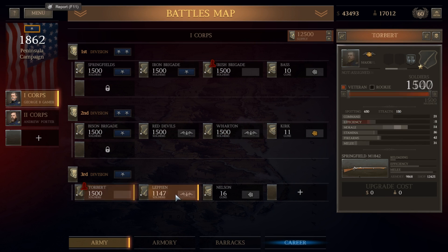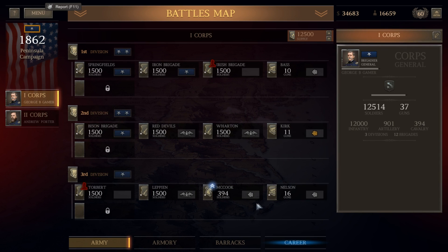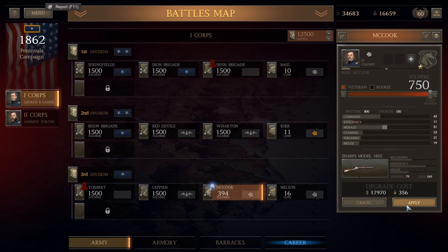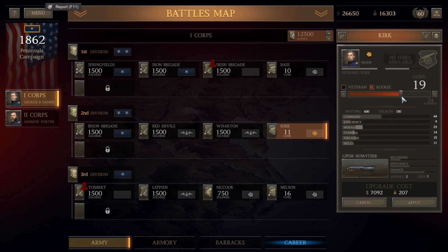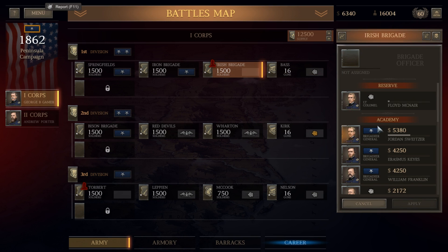2,000 casualties - actually we didn't lose many in the Springfield Brigade, only 51 men. We can afford to replace them fully. The Iron Brigade would cost us $23,000 - we'll do it. Irish Brigade would cost $17,000 - we'll do it. Bison Brigade didn't even engage. I think we can afford to replace everybody with elites. We lost a brigade of cavalry, but we can pull McCook's cavalry over and place them into the third division. They actually have Sharps weapons so they're more of a skirmishing cav. We'll go with rookies for them since they're not good enough to warrant the expense. We also need to replace our guns - we've got some in the armory. We more or less replaced all of our losses but got worse in doing so.